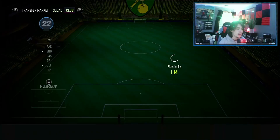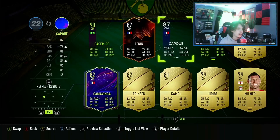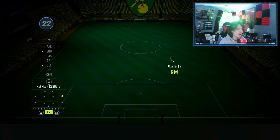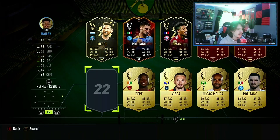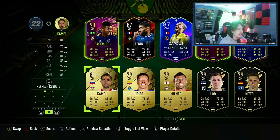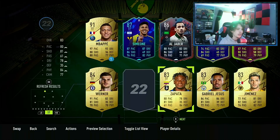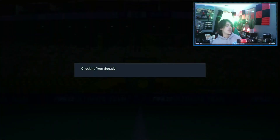We have chem now so we're really not going to have to worry about chem. Let's do Nicolas Tagliafico at left mid, Gosens, Erickson at center mid, Ruben Neves — right there. Right mid, Leon Bailey. That's left back sorted. For strikers, we can just do two easy ones — Mauro Icardi and then Duvan Zapata. Perfect, there is that submitted.